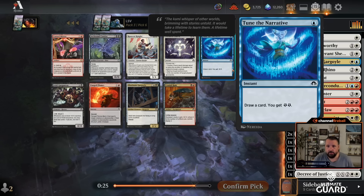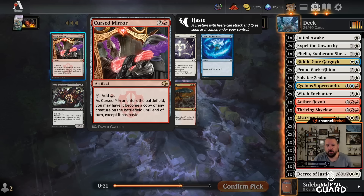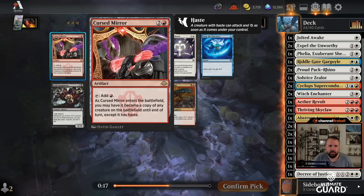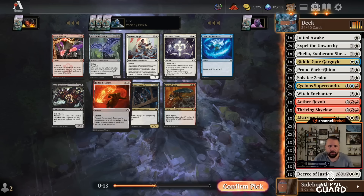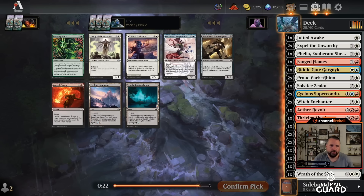Two energy for a blue Cursed Mirror — if I have Felia I can exile it and it can copy any creature; if I have an ETB creature I could just copy that. I should probably just take Fang Flames here. I don't think I have enough creatures for Thraven Charm anyway. I have to take Perilous Landscape over all these spells — that's not particularly close.